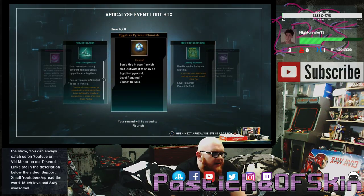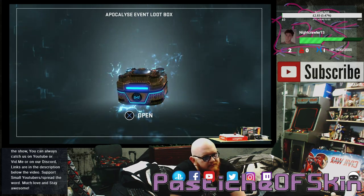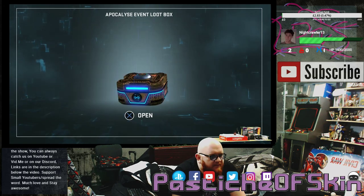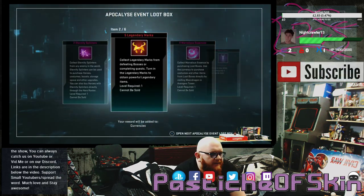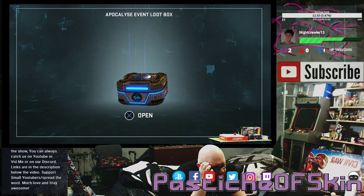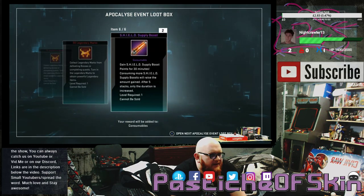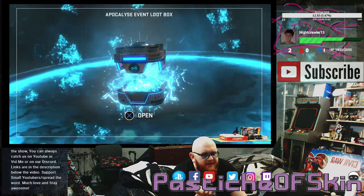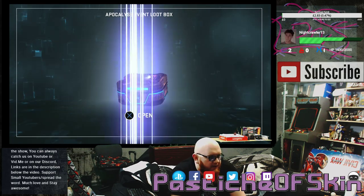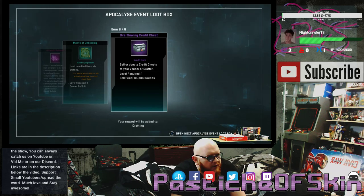Box thirty-five: 10 Marvelous Essence, 4 Marvelous Essence, futuristic alloy, Egyptian Pyramid Flourish, Matrix of Unbinding, and an overflowing credit chest. Box thirty-six: 4 Marvelous Essence, shitty credit chest, experience boost, 10 legendary marks, Egyptian Pyramid Flourish, and 2 shield supply boosts. Box thirty-seven: 2 eternity splendors, 5 legendary marks, 4 Marvelous Essence, large character experience token for Star-Lord, and 50 Relics of Xandar. Box thirty-eight: 2 eternity splendors, 4 Marvelous Essence, experience boost, 10 legendary marks, 50 legendary marks, and 2 shield supply boosts. Stopping this down to 40 — there's no point going further. Final boxes: 4 Marvelous Essence, Wolverine spray paint, experience boost, Matrix of Unbinding, ultimate power upgrade. Last one: 2 eternity splendors, 10 Marvelous Essence, 4 Marvelous Essence, 10 eternity splendors, Matrix of Unbinding, and an overflowing credit chest.